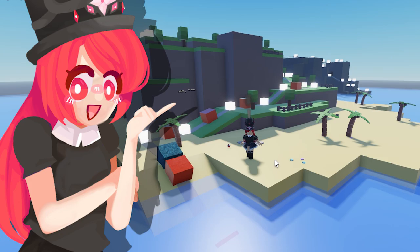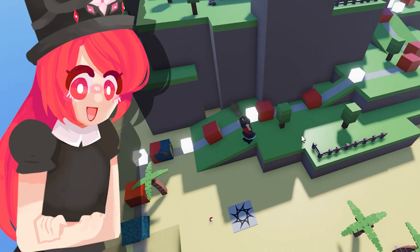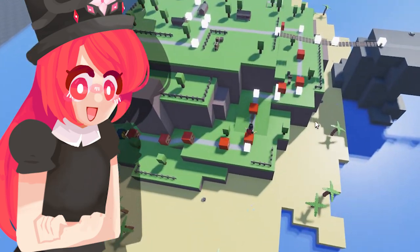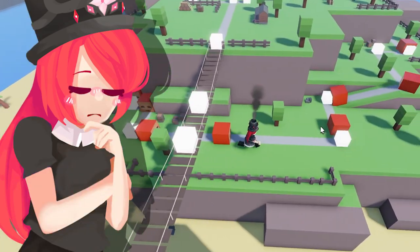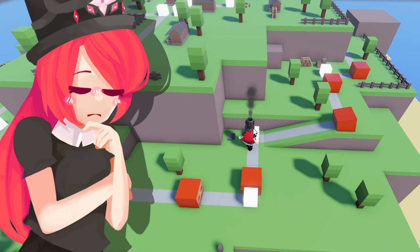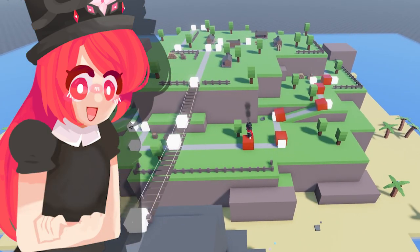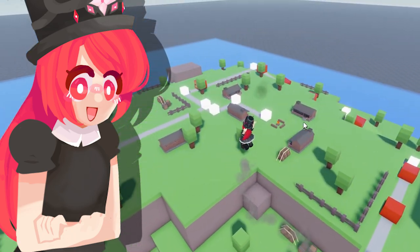So we set up all the nodes, and as we can see, it is actually working pretty, pretty nice. They're moving all the way up here, all the way up the mountain. I do see something that I'm a little bit scared about, and that's that they're actually taking a long time turning. Because this map has so many turns, they are really slowly going up. So that is a bit of a problem.